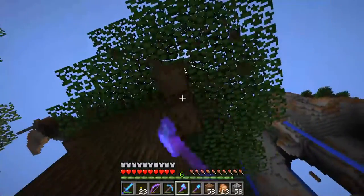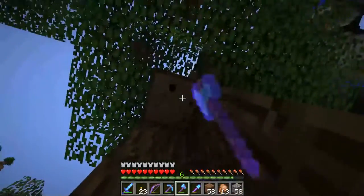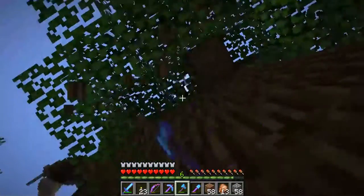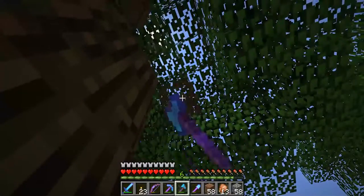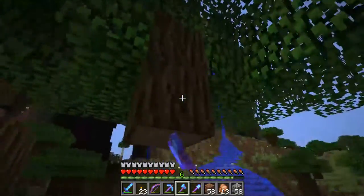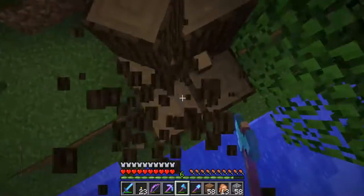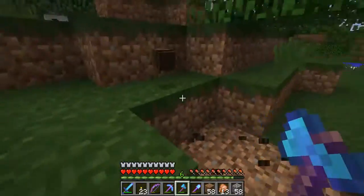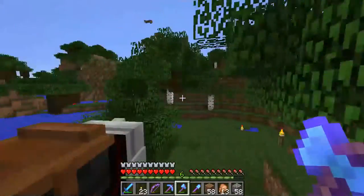I'm going to get lots and lots of this wood and then build a Viking lighthouse. I don't know exactly how to do that — I've never seen a Viking lighthouse before in my life. I guess it'd be a huge tower made out of darkish wood and stone at the top, using fire instead of any other source of light.